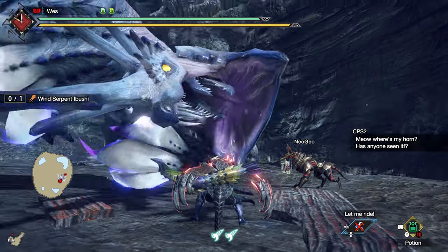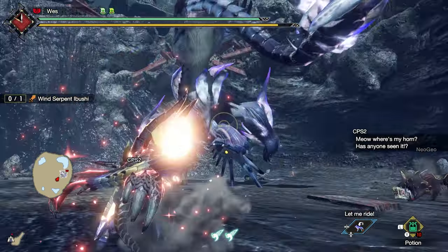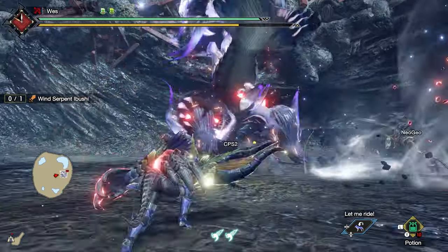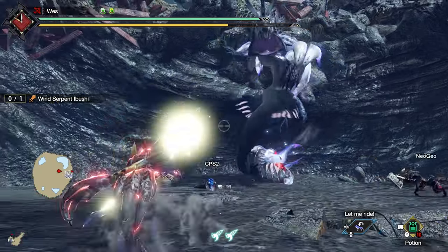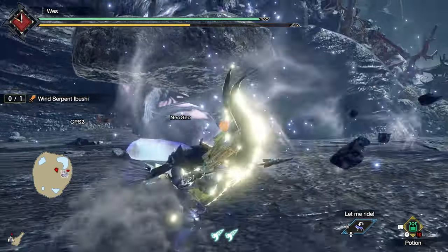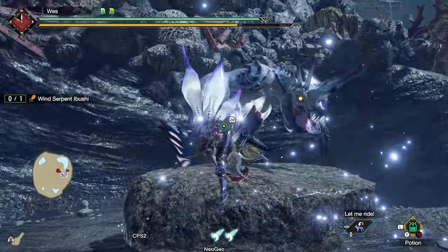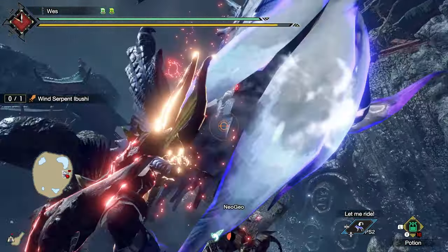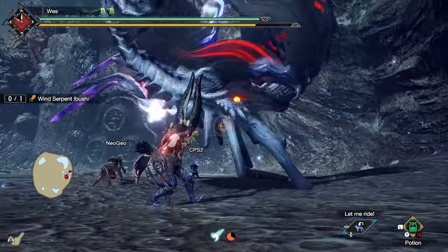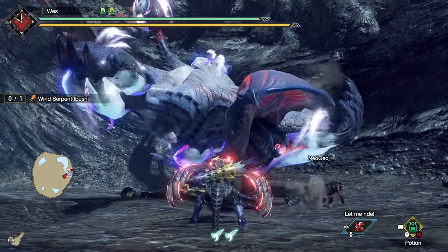Then you can do whatever quest you see fit to reach Master Rank 20 for the next Urgent — farm for whatever you see fit, use Follower Quests, farm endgame dragons, or just slaughter easy monsters to raise your Master Rank. At Master Rank 20, you'll fight Wind Serpent Ibushi in the Urgent 'Retribution.' Most of Wind Serpent Ibushi's offerings are underwhelming, just like in High Rank. The bow is mildly interesting, but we'll talk about that later.